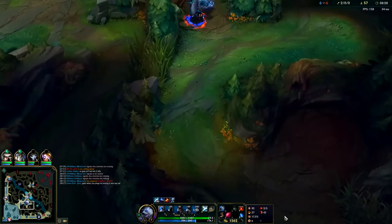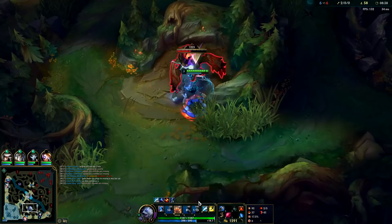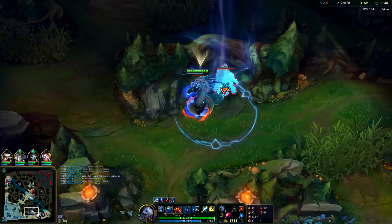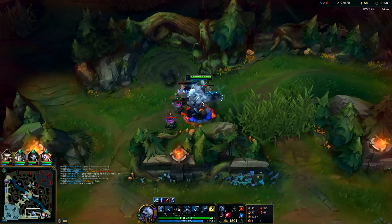When you're in a gank you want to try to use your E first, that way you can stun them inside of it. Because your E takes forever to go off — it's like a Nunu ult — you want to E first and then CC them inside of it with your Q. Your blue smite helps a lot with that. I don't actually have a pink ward so I can't do anything about that. Auto attack, W reset. They're probably on dragon right now but I need to reset and get my Cinder Hulk.